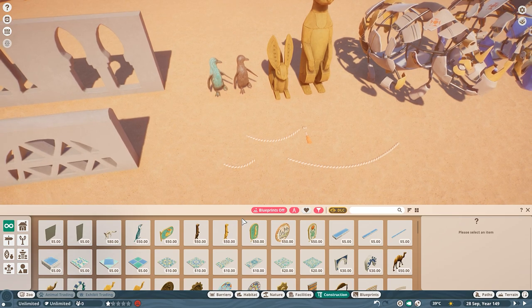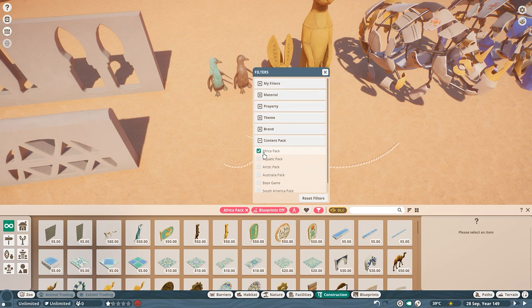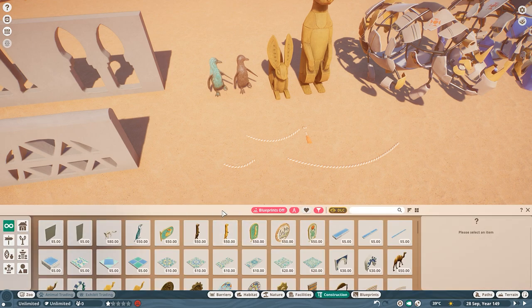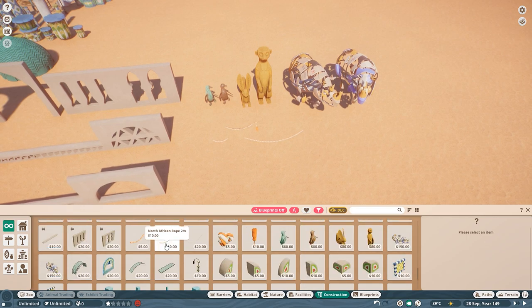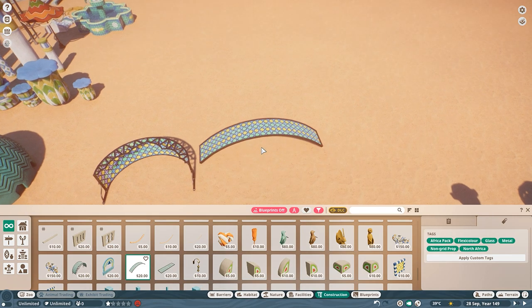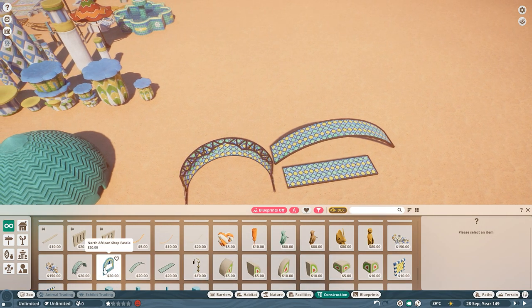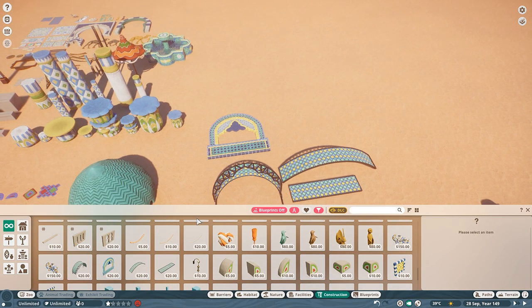Also a fun little thing I found: if you put filters on like the Africa pack and then close the construction tab and open it again, the tag is gone — the filter disappears. You can't just unfilter it from here; you have to go into the menu. Maybe that was before this pack already and I just didn't notice. Then we have some canopies — you can actually see through the glass and it's recolorable, so I want recolorable glass.